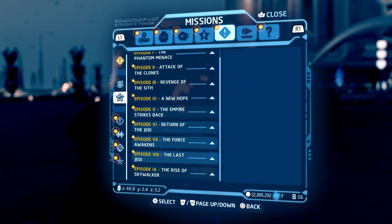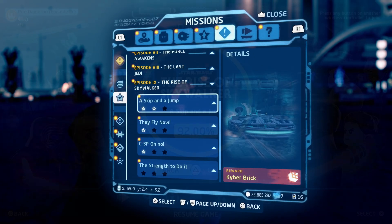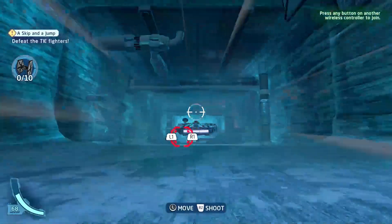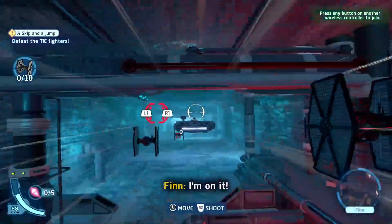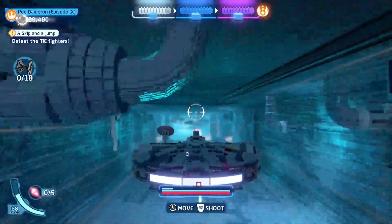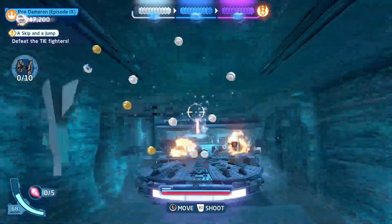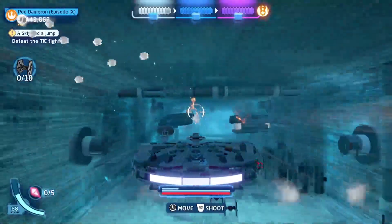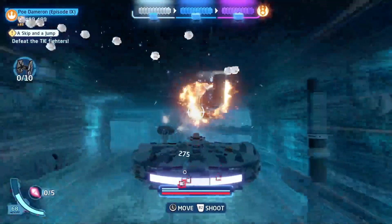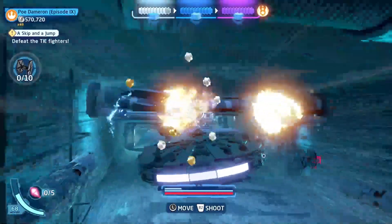This mission is going to be called a Skip and a Jump mission. When we load up this mission, it's a chase sequence and in this sequence there will be these big vents which you should be able to easily spot. Each time we shoot these vents, you will gain a blue stud and a bunch of other studs as well. A blue stud gives you a thousand studs, so pretty simple.